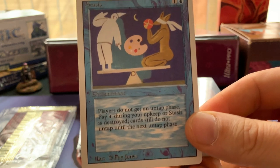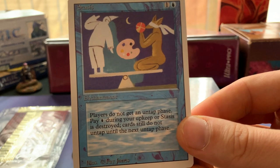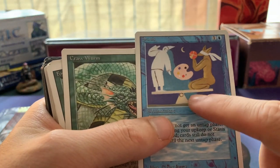We've got a Craw Worm, and all of a sudden - Stasis! Wait a minute, this is a rare and an iconic one. One blue and one: during your upkeep, permanents do not untap during their controllers' untap phase. Pay one blue or Stasis is destroyed - cards still do not untap until the next untap phase. This card is very, very good.